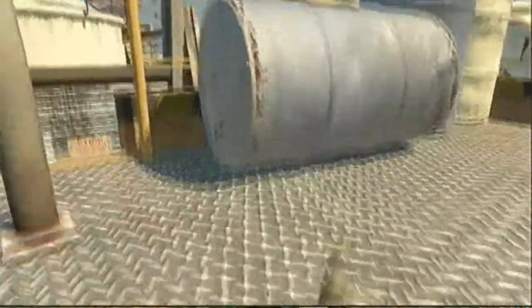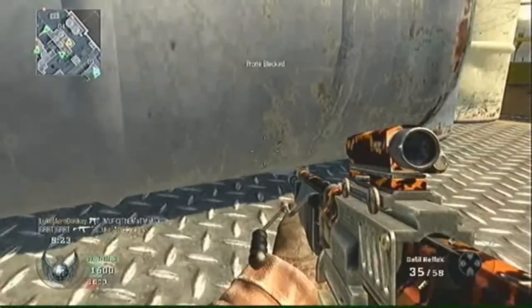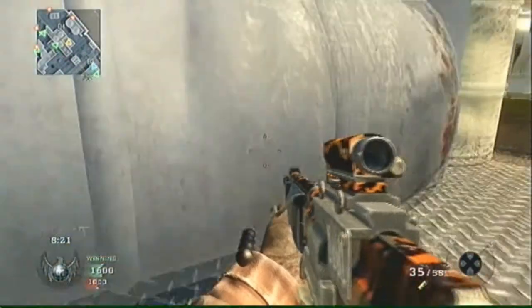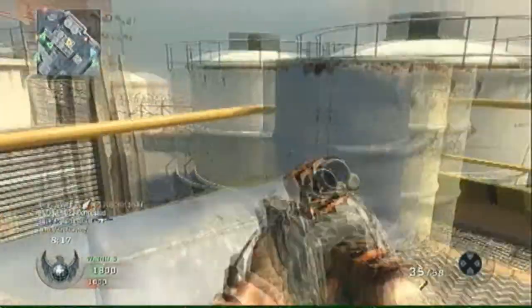I use Napalm Strikes now. In Team Deathmatch I usually run, like, a UAV, a Napalm Strike, and a Blackbird. The Blackbird and UAV are two killstreaks that help the team a lot.